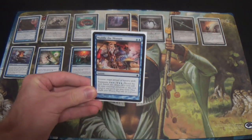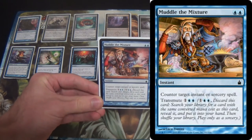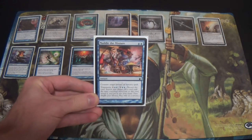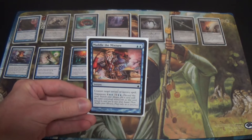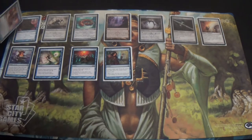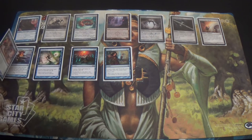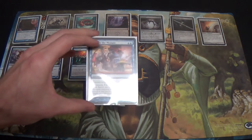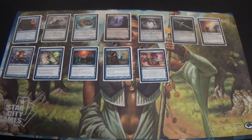This is what I mean by tutors. I run one Muddle the Mixture in the main board, and perhaps that's as many as I want there. It counters an instant or sorcery for blue-blue — it looks like a gimped Counterspell. But the Transmute ability is beautiful: there's quite a bit in my deck at CMC two, so I can transmute for Blighted Agent, Ichorclaw Myr, Necropede, Spellskite, Runechanter's Pike, Disrupting Shoal, Mana Leak, or Remand. Yes, I can even transmute for Disrupting Shoal. When we get to the sideboard, that Transmute ability will be especially important.